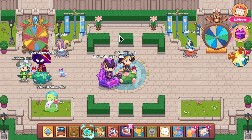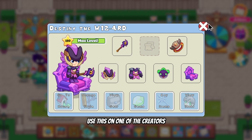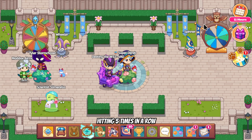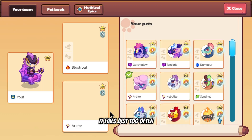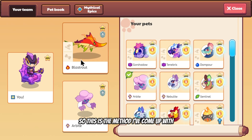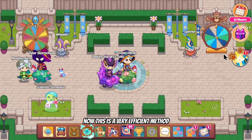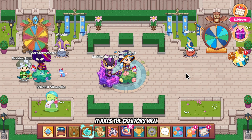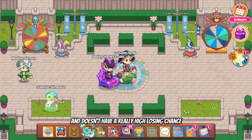A strategy might be to get your wizard to go first and use a spell on one of the creators, but you'd have to rely on it hitting five times in a row — and most of the time it will miss once, so that method fails too often. The method I've come up with uses Blastro, the Arbat, and the wizard with the wand. This is a very efficient method: it kills creators well and doesn't have a high losing chance.